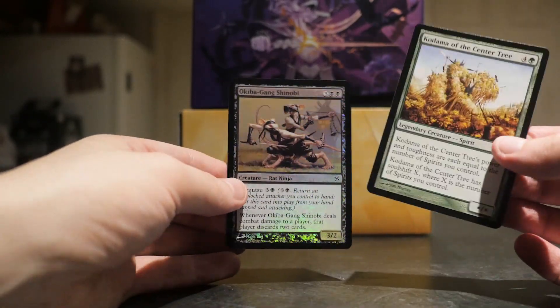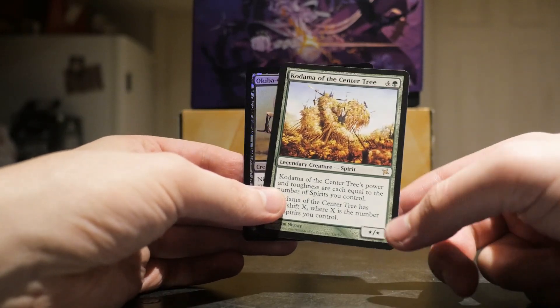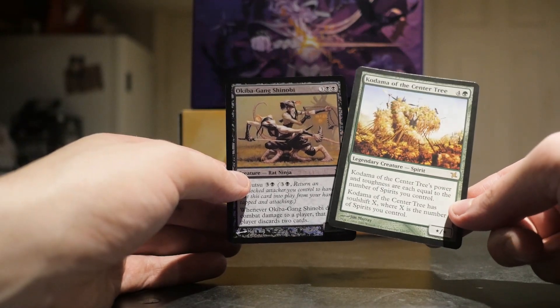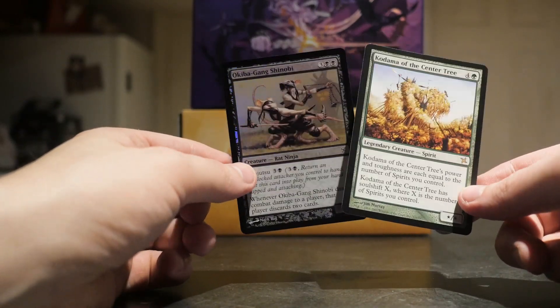Okiba Gang Shinobi. I don't think it's particularly worth anything, but that's pretty cool. I'm not a fan of the rare, but I'm into Kodama of the Center Tree. And we got Okiba Gang Shinobi as our foil — nice. So there are foils in here, which is pretty cool.